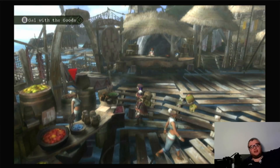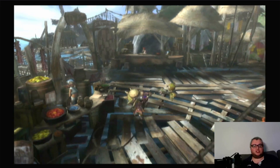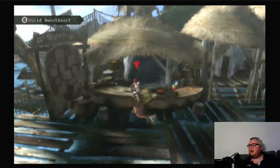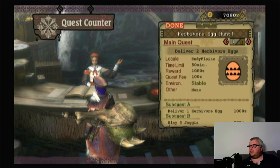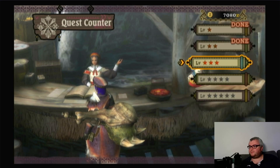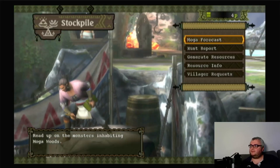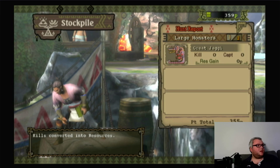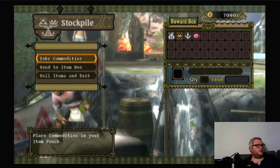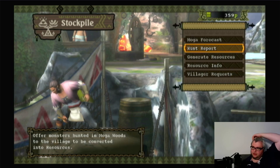Welcome everyone to episode 5 of Monster Hunter Tri. In the last episode we did a bunch of freestyle quests. As you can see our quest progress - in the meantime, I did the egg hunt quest and the pest control quest, which I did say I was going to do. I hunted down two Great Jaggy, as you can see here in the hunt report, for a total of 350 points. It's not really much, but there are monsters later that do give more points.